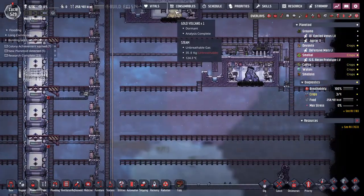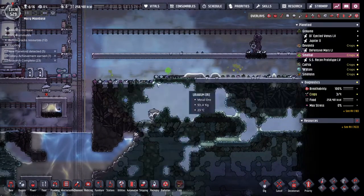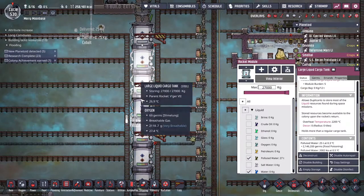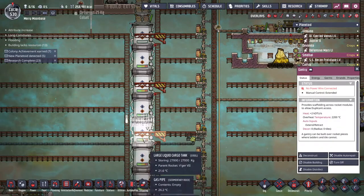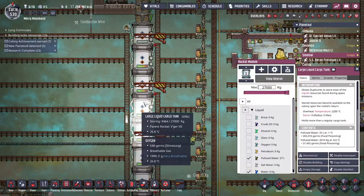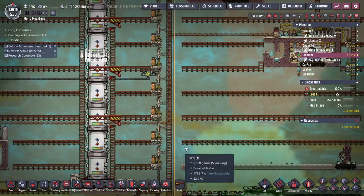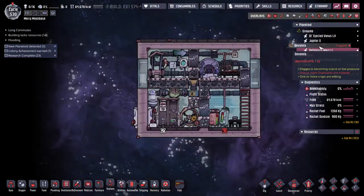Otherwise, these are all tamed. That one went dormant. That one's going. I'm working on bricking this area in so that I can start to get to this uranium. My liquid tanks are just about full. I think this one's being filled right now. It kind of got out of order. So I've got like a tank and a half left to fill and I've still got all of that.